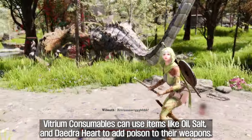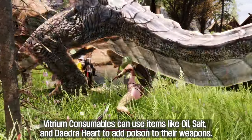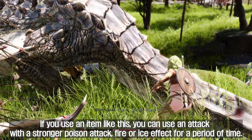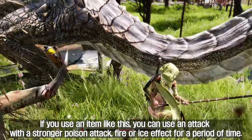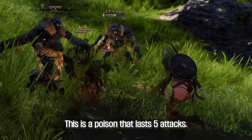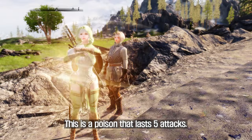Vitrium Consumables lets you use items like oil, salt, and daedra heart to add poison to your weapons. Using an item like this lets you perform attacks with a stronger poison, fire, or ice effect for a period of time. This poison lasts for 5 attacks.